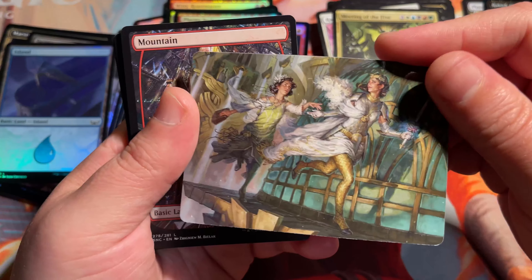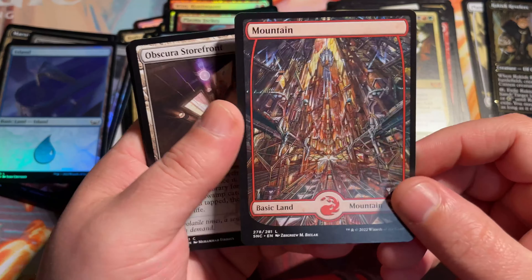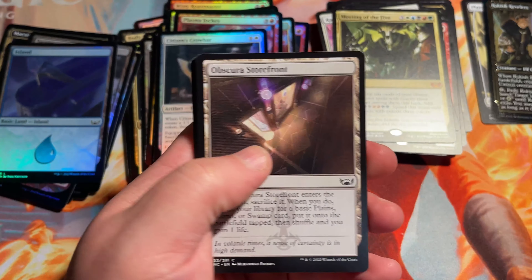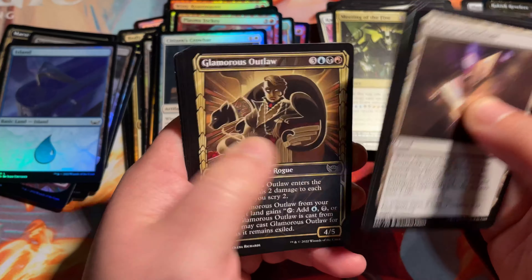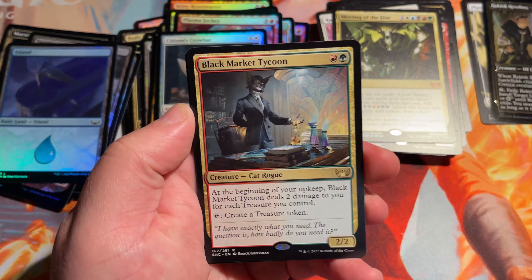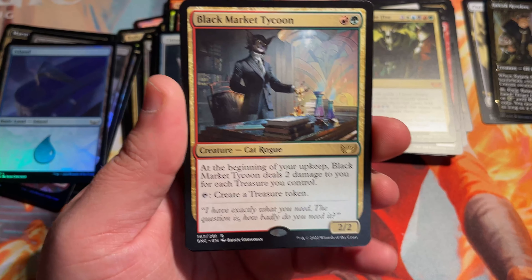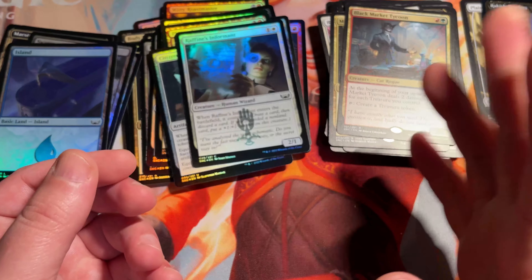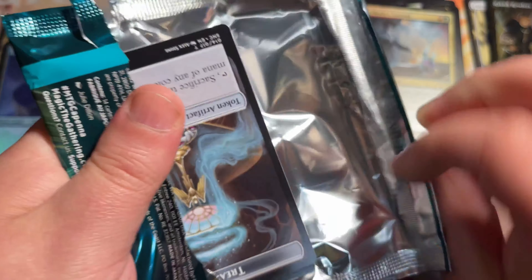We have three more packs here to finish this box off. We're going to make it just in time — I am at 7% battery here. Nice little mountain — we got to foil one of those earlier. Let's get right to the back. Black Market Tycoon. Our foil is Raphine's Informant. And Fodder. Alright, maybe one more set list card we can get — we've got one more pack after this.